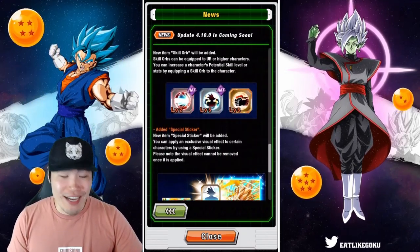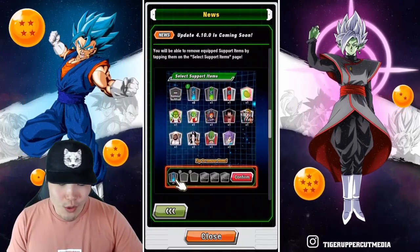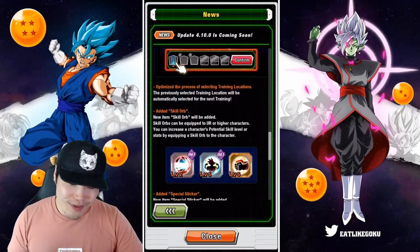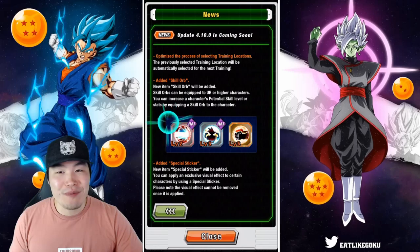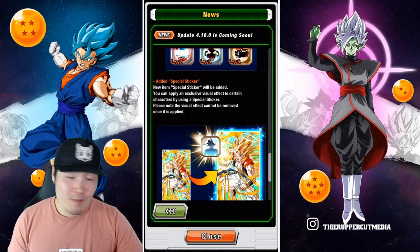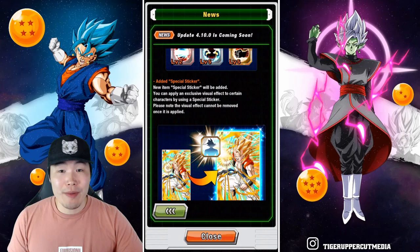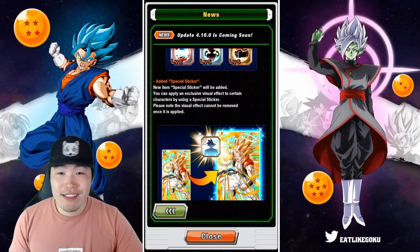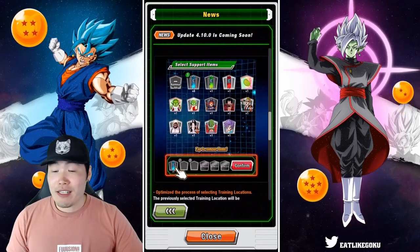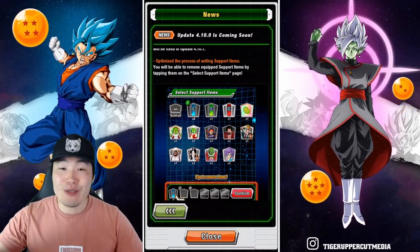And that's pretty much the update, guys — that is update 4.10.0. The first three are nice quality of life changes that have an impact, but they're not game-changing. But these two — especially the skill orbs — I do think it's going to change the game. I actually didn't expect it to be this early. I thought it was going to be a little bit later, but I'm not complaining. I was about to go to sleep and thought there was going to be nothing, and then this gets dropped on us and now I'm wide awake again. It was worth it to make this video and get this news out to you guys.